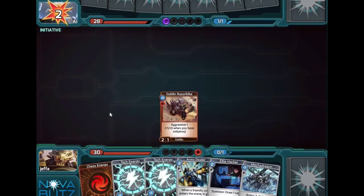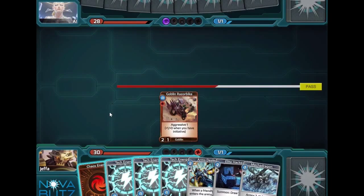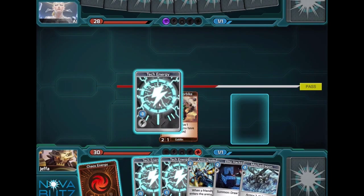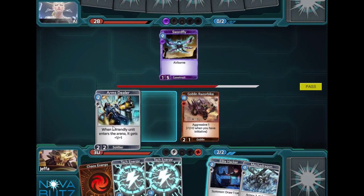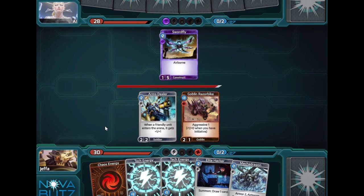Each turn, both players draw a card and refill their energy. Then you both have 20 seconds to play cards by dragging them from your hand. You can play one resource per turn. More resources let you play bigger units and stronger powers.